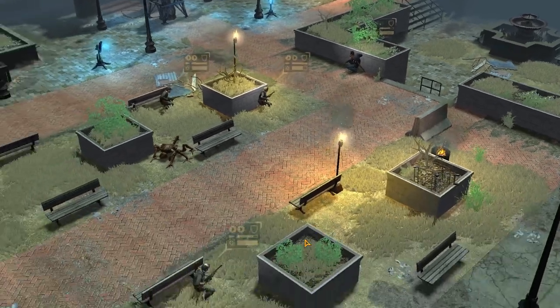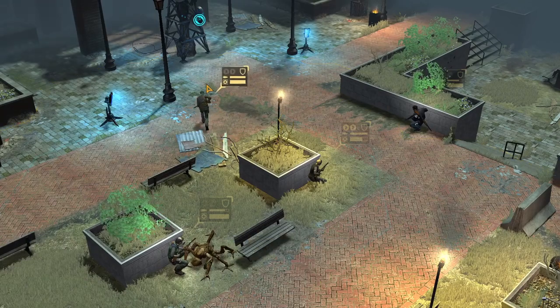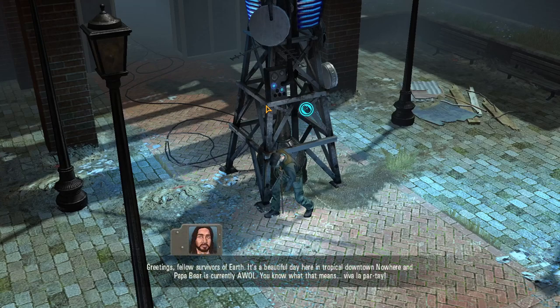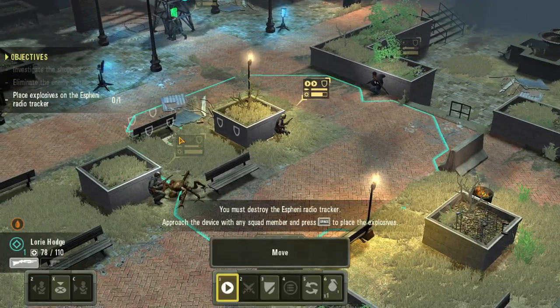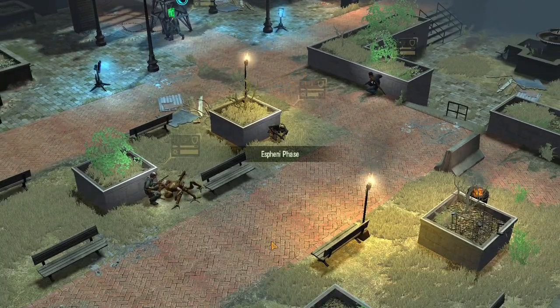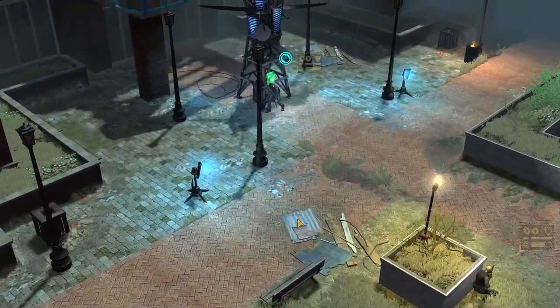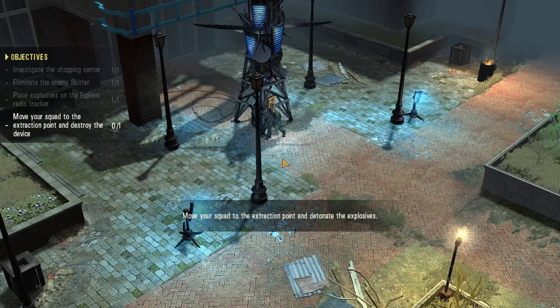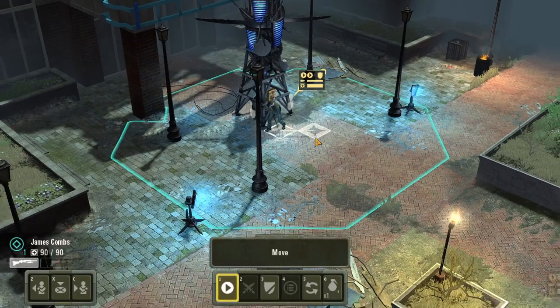Nothing's getting through here, but most of these are all noobs at the start. That device is tracking our camp communications - we have to shut it down. He's the only one that can overwatch. It's kind of similar to literally the first mission of XCOM, or the second one where you blow up the statue.